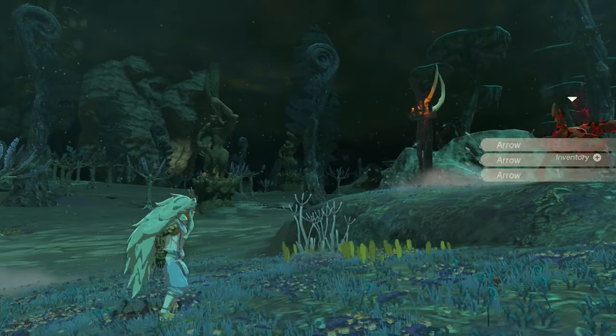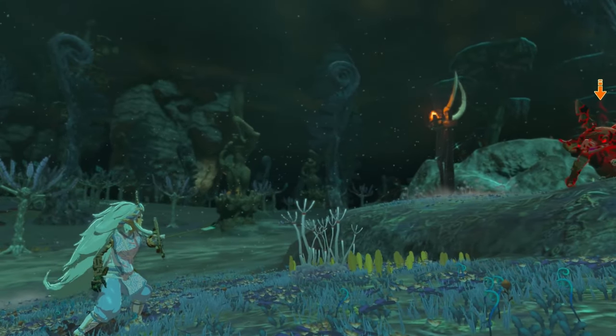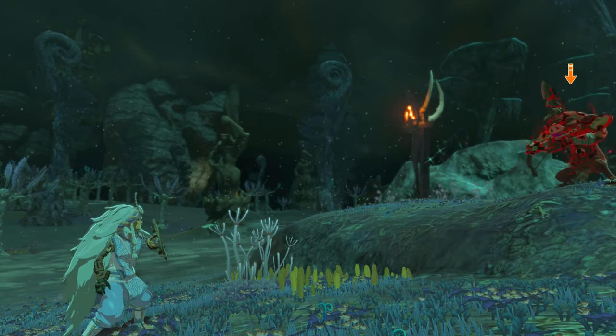If you're running low on arrows, collect a wooden shield and look for enemies with a bow. The wooden shield will get the arrows stuck. Once you stash your shield, the arrows will be added to your inventory.